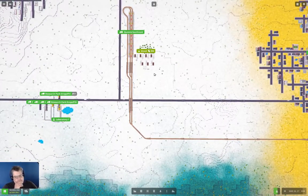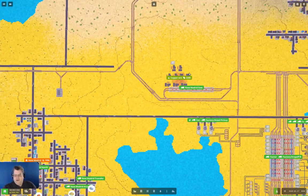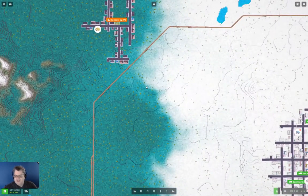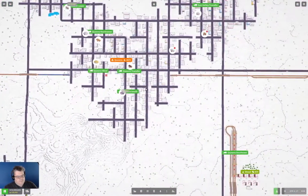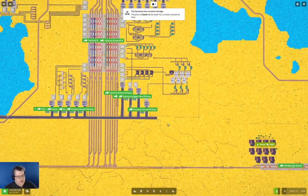It might be worth trying to supply some other stuff to some towns. I thought at the start of the series I was going to do more of a map development game, but I'm thinking there really isn't that much that's interesting in doing that. The whole thing that's particularly interesting here is just building this big factory operation with this big station set up and everything else.